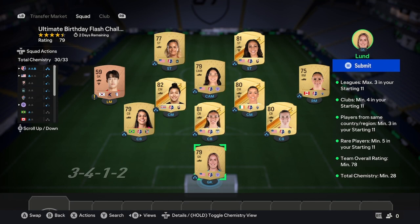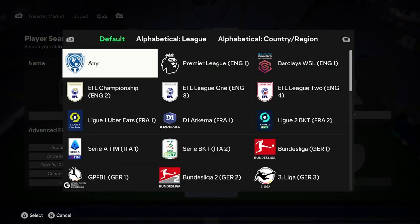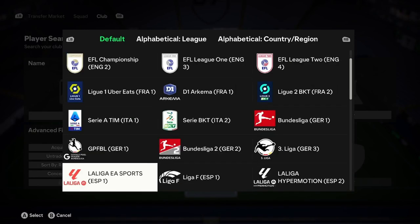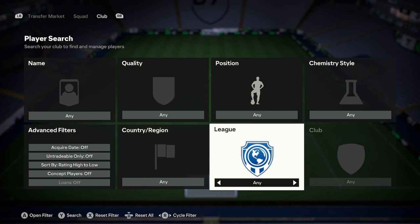To start off, go ahead and go over to leagues. Go to leagues and choose one of the top five women's leagues. There are only four, actually — there's Barley WSL, D1 ArcMR, Liga F, NWSL, or GBFPL. That's the top five, I think.